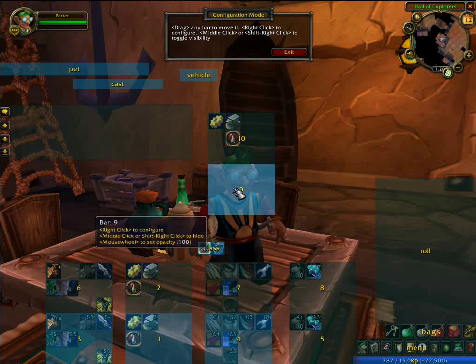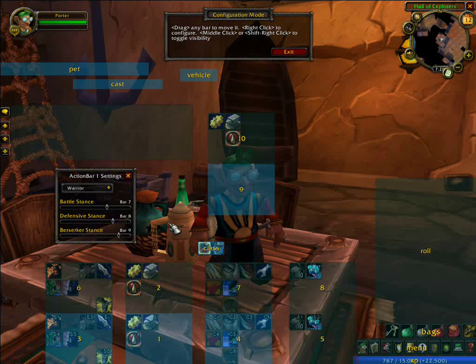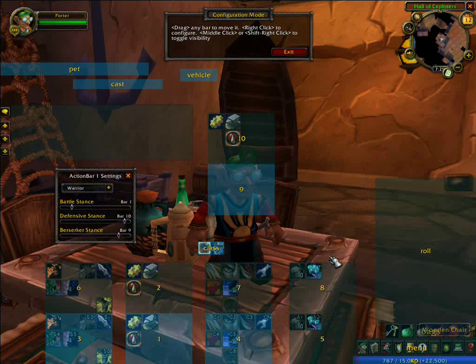So we need to set up warrior pages — that's the important thing next. It knows I'm a warrior, so it sets up for class automatically. So we set our warrior. What do you want to do for battle stance? Well, for battle stance I want it to be bar 1, because that's my default as far as how I play. For defensive stance, the way I treat it is you work backwards from 10. Defensive is going to be on bar 10, and Berserker's going to be on bar 9. That way, if you've got something like Druid where you've got multiple bars and you're not sure how many you want to use, you just allocate — okay, I've got 6, and that leaves me with 4 — bear on 10, cat on 9, whatever on 8, and work your way back.